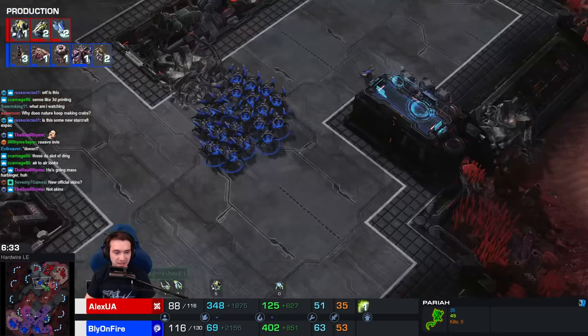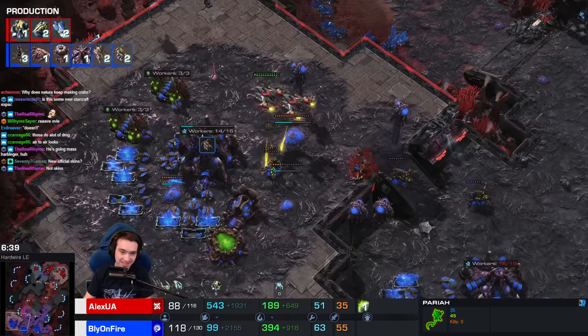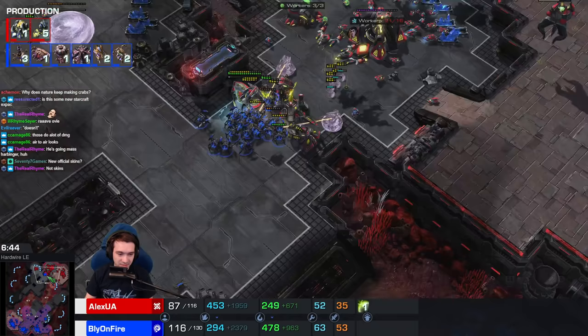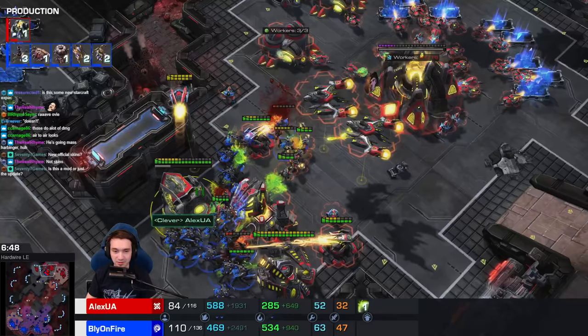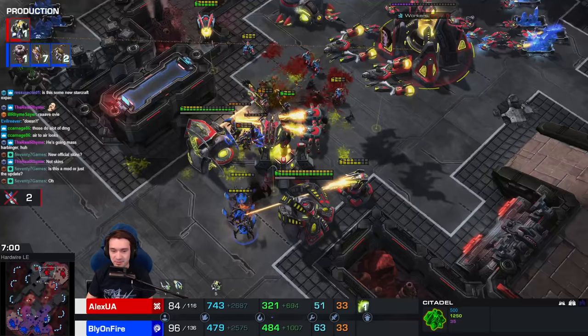And Bly has just a bunch of roaches coming across. The Harbingers blasting away at the Queens! They have a pretty decent amount of HP but must retreat from even more Queens. Meanwhile, the roaches are just busting through a couple Harbingers and Nullifiers - not gonna be enough to stop this. Adding the generator - that's the charge up on the Citadel - which increases the movement speed of these units.